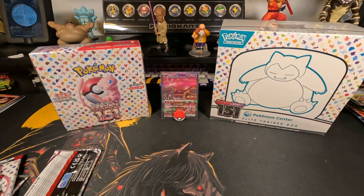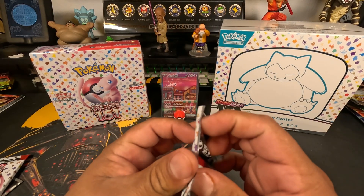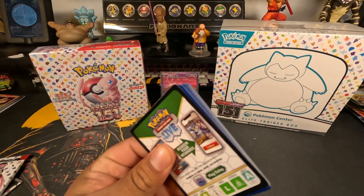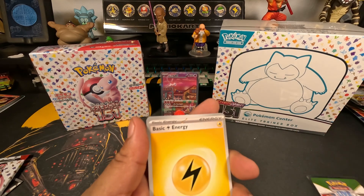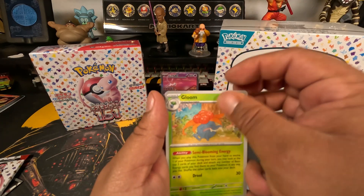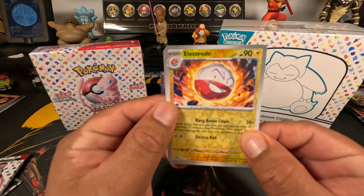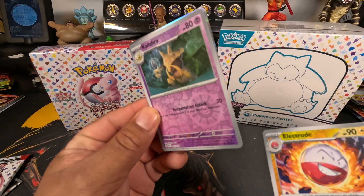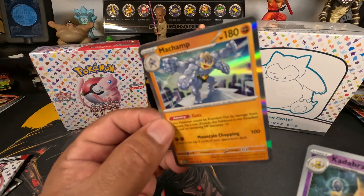Pack number two - yeah, I think they're all blank now like I said. Code card to the front. We got electric. Oh, Krabby, Sandshrew, Seel, Golduck, Gloom, Doduo trio, Clefable, Electrode reverse. Wait - two reverses in this one: Kadabra reverse and a Machamp holo. Not bad.